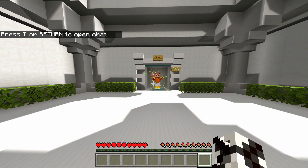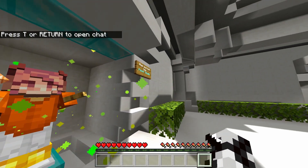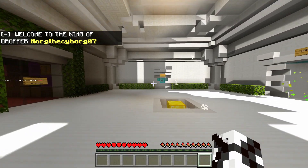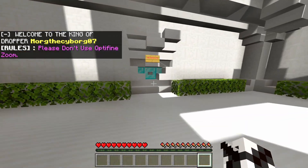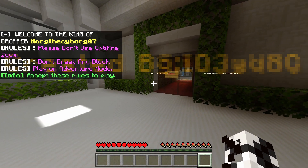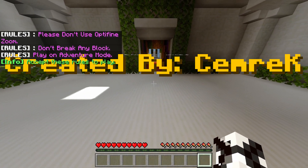At number 4, it's the King of Dropper. This map was made by Kemrick and he's done a really good job. There are 12 levels, each very detailed. This map is a lot harder than the last one but if you're pretty good at droppers, then I really recommend this to you. The command work is very good and it's quite different to other droppers.